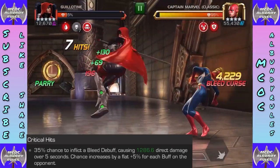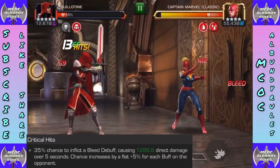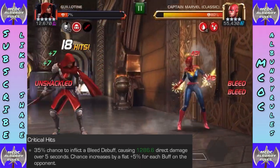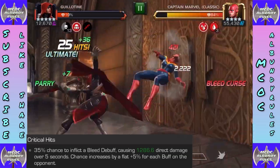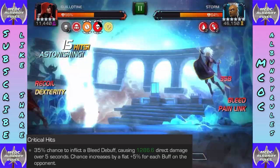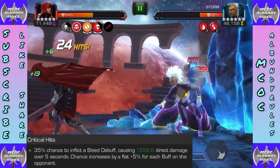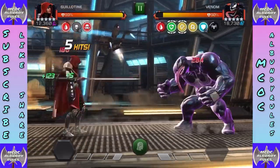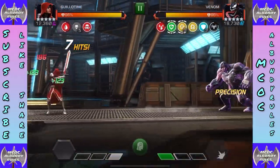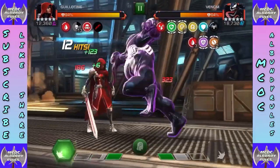Critical hits cause bleeds — 35% chance to inflict a bleed dealing 1200 direct damage over five seconds. That chance increases by a flat five percent for each buff on the opponent. So in buff-heavy fights — buff-heavy champs, most cosmics, or certain nodes — you can get a lot of bleeds flowing. Against Venom, for example, with all his buffs, the bleeds flow really nicely.